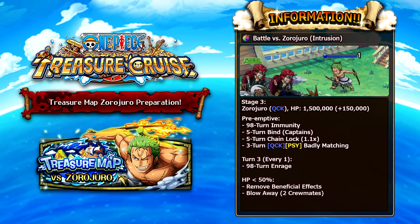Moving on to stage 3, which is Zoro Juro himself — again a quick character with 1.5 million health. His pre-emptive has full debuff immunity, so you can't apply any debuffs to him. He also binds your captains for 5 turns, applies 5 turns of a 1.1 times chain lock, and for 3 turns quick and psi slots are counted as badly matching. He does a lot of really annoying things. After turn 3, and every turn afterwards, he continuously enrages himself, reducing his cooldown and buffing his own attack.